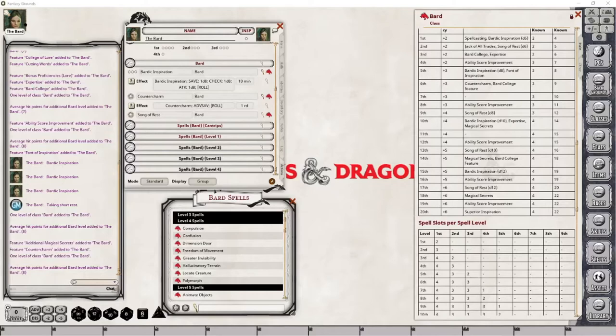Welcome back to my channel, where in this fourth part of the Bard-class series, I will continue to show you what it looks like to level a Dungeons & Dragons 5th edition Bard-class character within Fantasy Grounds. In this video, I hope to complete levels 8 through 20, but depending on how long it takes to run through the various levels, there might be another video needed. The intent is to finish it off within this video, so let's continue leveling our character up.